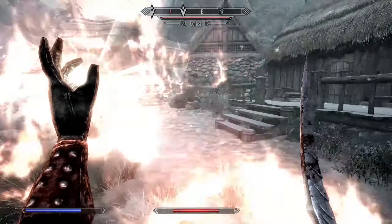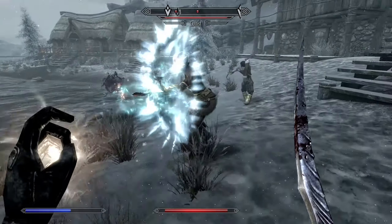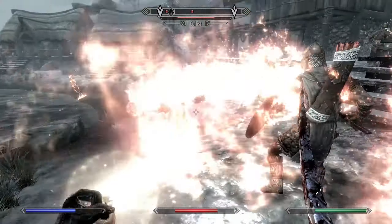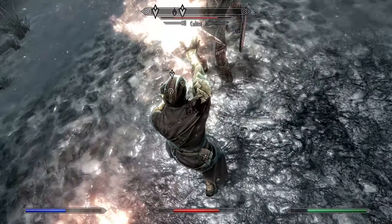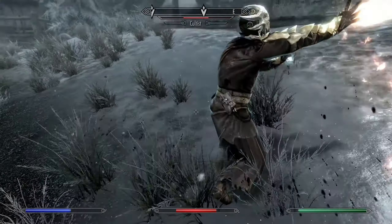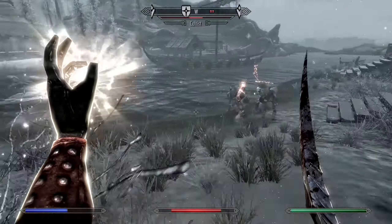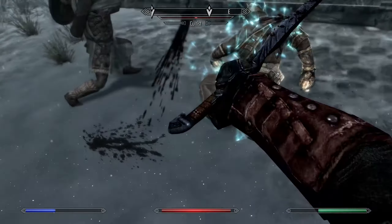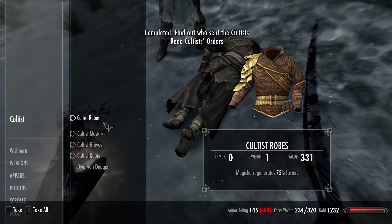I think we'd be running into them this early. This is kind of unfortunate, but guards — guards help. My gosh. Thank goodness. Why is my health so dang low? There's one cultist down. Let's see what he's got. Cultist orders, and yeah, I'll take all of that.